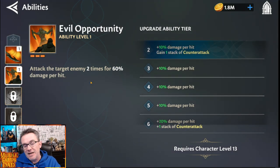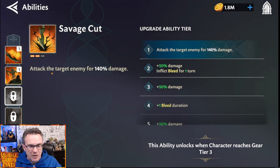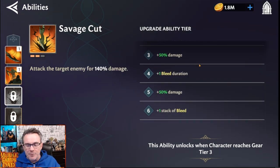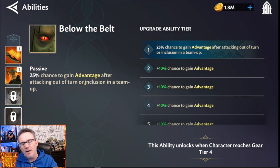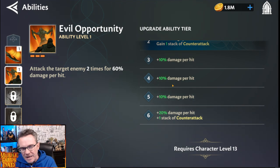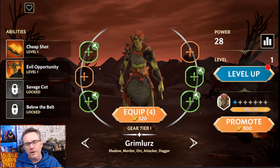His passive, Below the Belt, gives a 25% chance to gain Advantage when attacking out of turn or included in a team-up — Advantage being a guaranteed crit on the next attack. That chance scales up: 35, 45, 55, 65, eventually 75% chance to gain Advantage, and will probably reach 100% at max. We do see he has counterattack here, so whenever he counterattacks he'll have that chance to gain Advantage. We also need to watch the other characters to see if they have any out-of-turn abilities that could trigger this passive further.